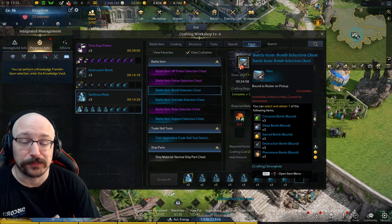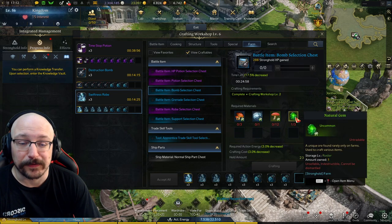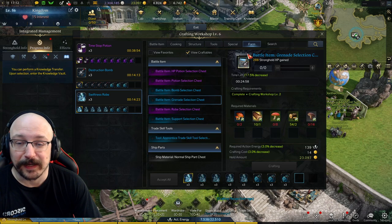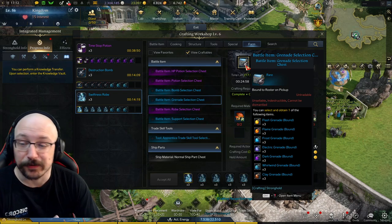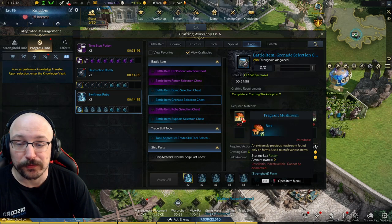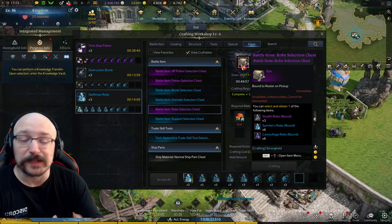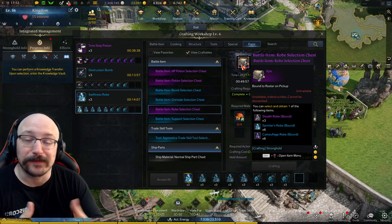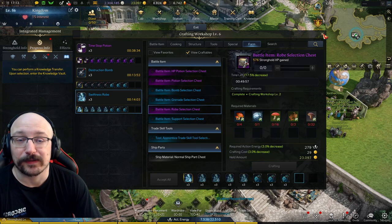There are bombs as well - if you need destructive or corrosive bombs, these require different things. And then there is the grenade box, which covers whirlwind grenade or dark grenades, and these also require different things. You can go through and figure out which items require which materials - it's pretty straightforward. These boxes are a nice passive way for you to generate materials that you'll need for raids over time.